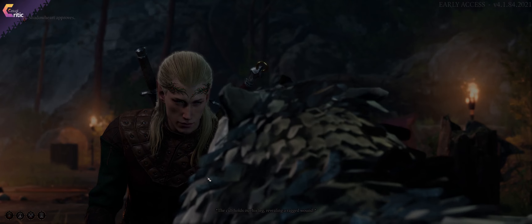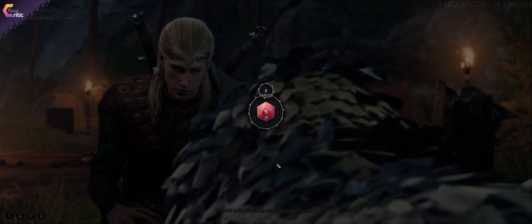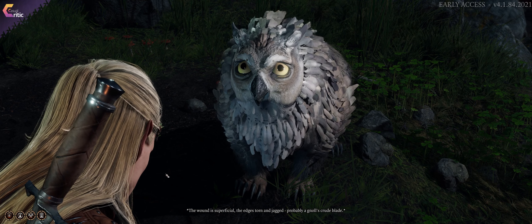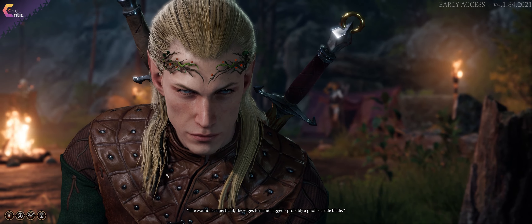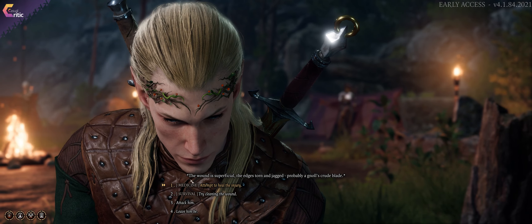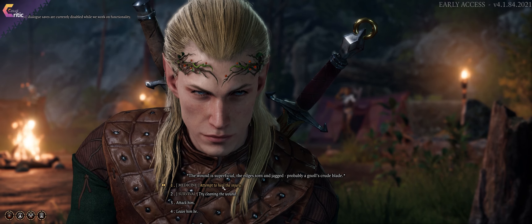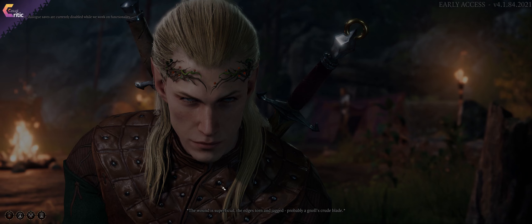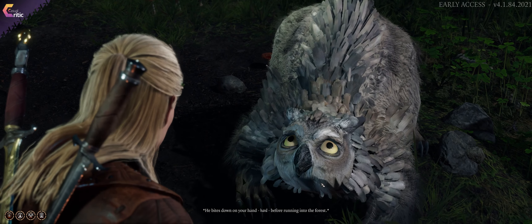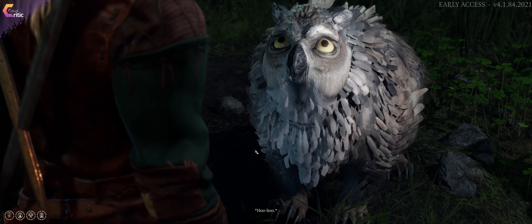It'll be chirping friendly at you and really happy to see you. In Early Access, however, eventually it will leave indefinitely and won't come back. I think this is just because it's Early Access and they haven't developed the rest of the owlbear cub quest chain yet. I do think it's going to play a much larger role in the eventual full game. But for now this is where it ends — you have an owlbear cub in your camp, it looks really cute, you're allowed to do several interactions with it, and hopefully in the final game you'll get a nice little owlbear friend out of it.